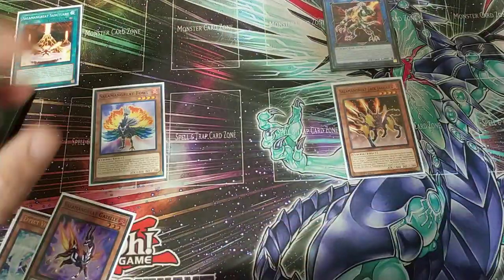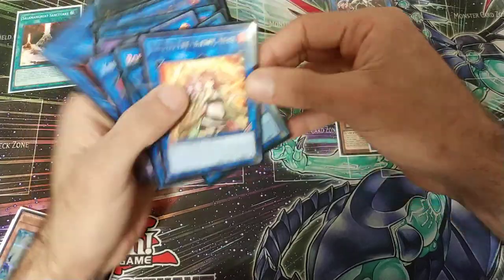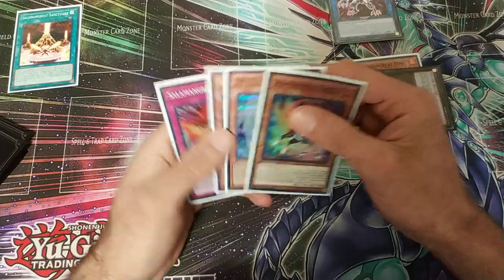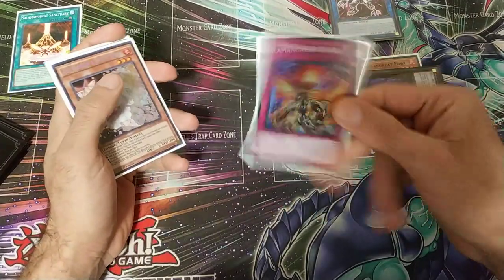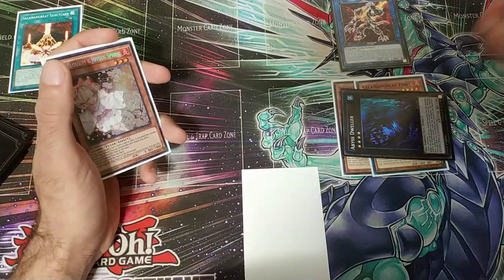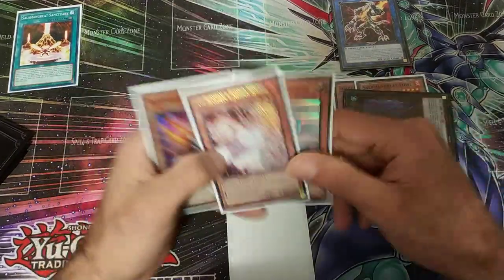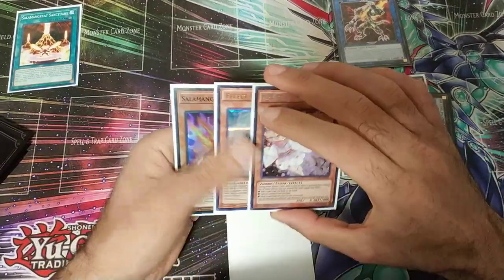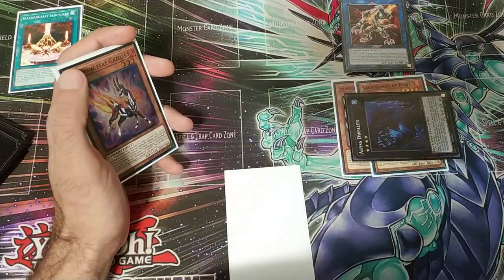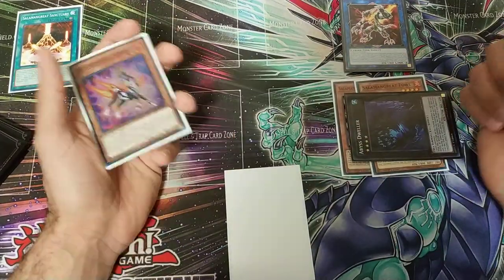From here we're actually going to go into a Rank 4 play — we're going to go into Abyss Dweller. We're going to set the counter trap, and this is going to be our ending board. It's a really strong play: you have Abyss Dweller, you have the counter trap, and we drew two hand traps, so that's four negates right there, which is insane. Plus we have follow-up plays — Spinny in the graveyard, Gazelle in hand, Fowl, and Jaguar to detach.